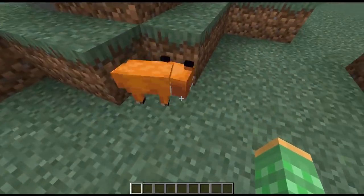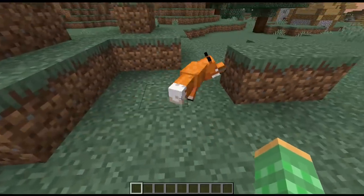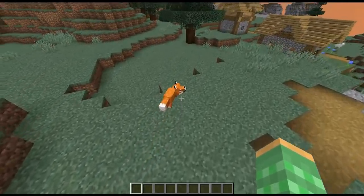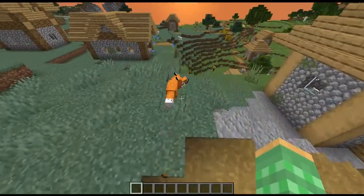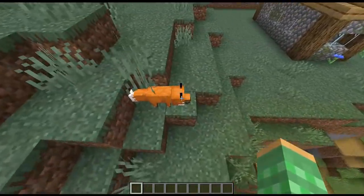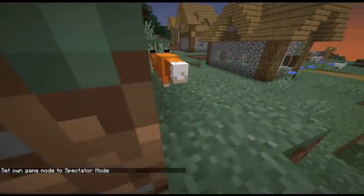They fixed a bug to do with giving a fox some type of food that uses a bowl — they would eat the bowl and the food both. You guys asked if suspicious stews would also work on foxes, and we did test that during our stream and they will eat those and they will get the effects of it. You can see he went ahead and ate the whole stew and now he just has a bowl in his mouth instead of eating the bowl itself.